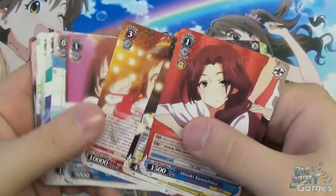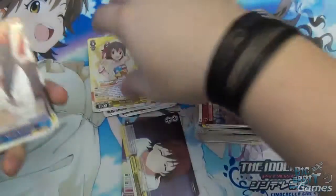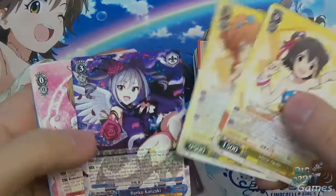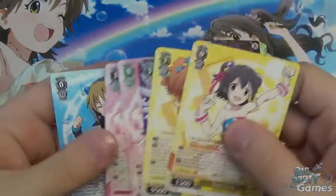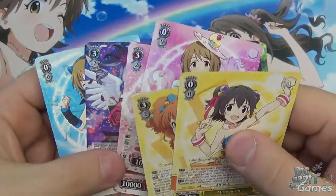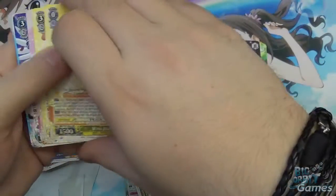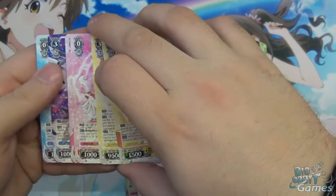It's also nice to see that the rares have a foiling effect — the holo effect on them. Previous set they didn't, so I'm quite glad they're back in this set. Overall quite happy with what we've got: two blue, two red, and two yellow double R's — very symmetrical in terms of what we've pulled.